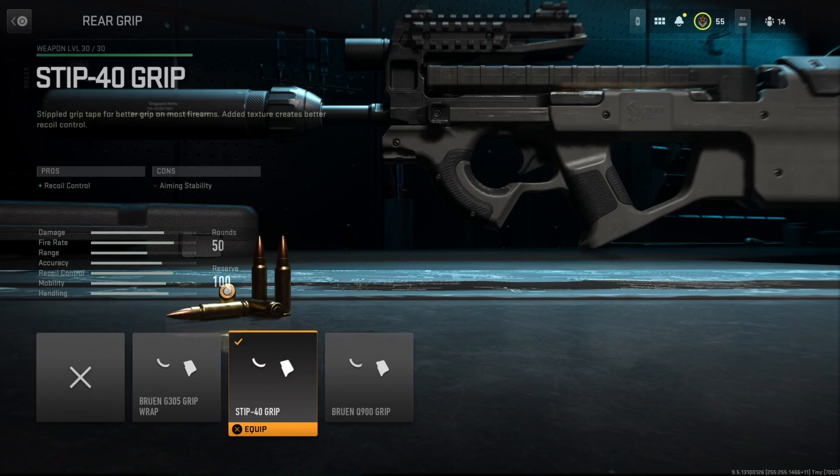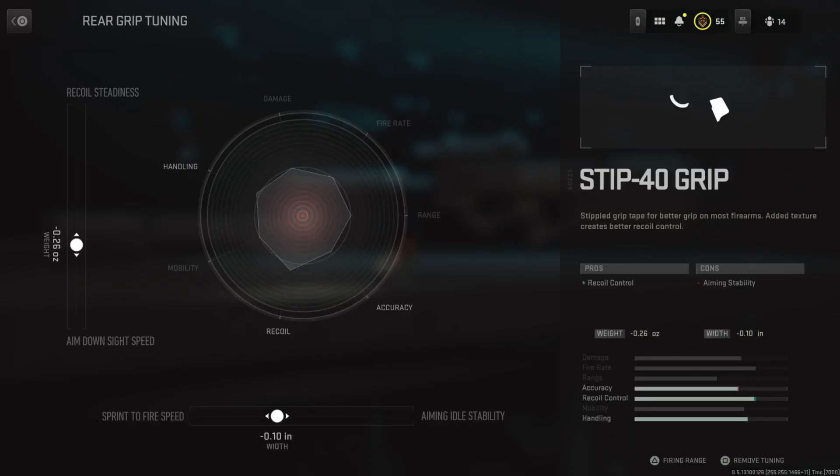Finally for the rear grip, I have the Stiff 40 Grip. This also gives you a bonus in recoil control, which is very nice since we're not running an underbarrel — which is where we'd typically get recoil control from. For the tuning, I have it almost three quarters of the way on the left side to the Aim Down Sight Speed, and the bottom slider a little more than halfway to the Sprint to Fire Speed.